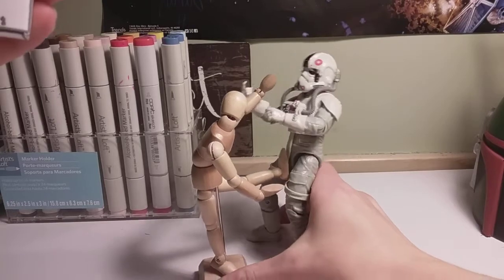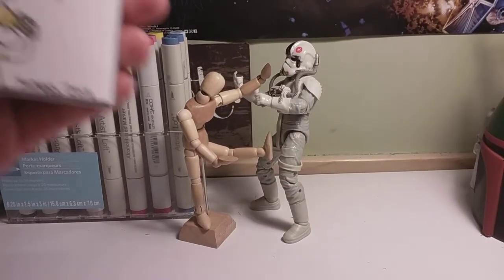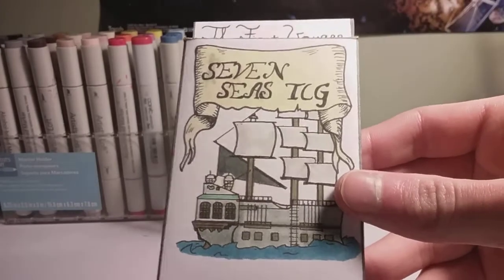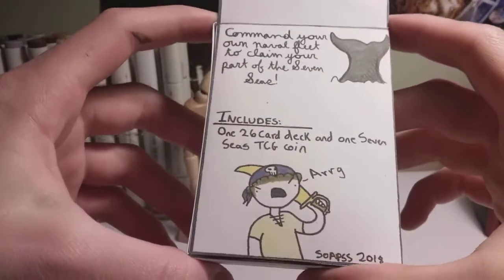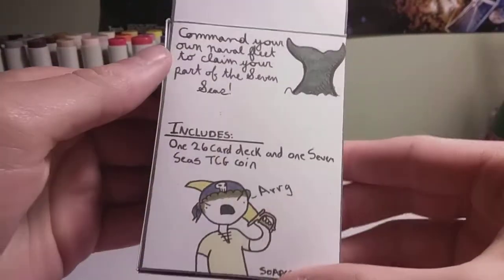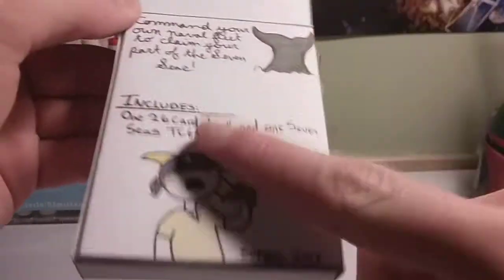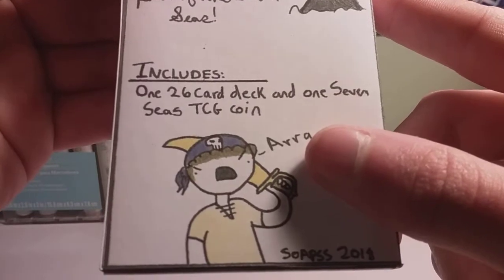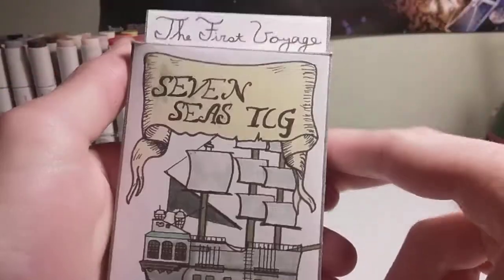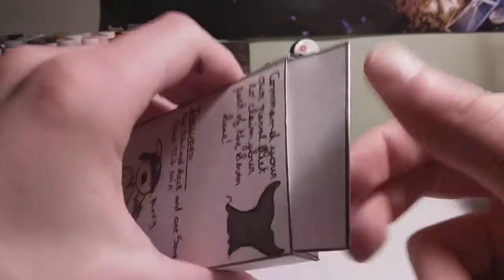So first up, we got a brawl going on over here and I'm going to try and leave it in progress there. If you guys haven't seen how to make this deck box, you guys can go check it out — I did make a video on it. This is just what it looks like. It says 'command your own naval fleet to claim your part of the 7Cs,' and it includes one 26-card deck and one 7C CCG coin, which we're going to be looking at today. So this is the first voyage — that's the set name — and let's just open it up.